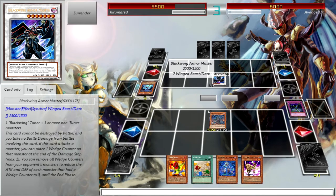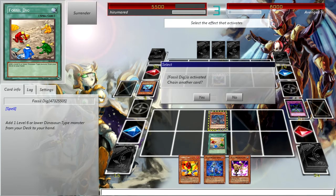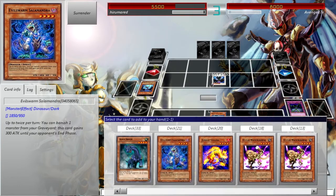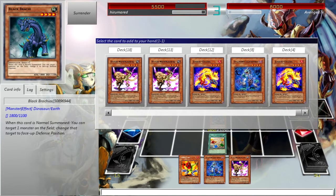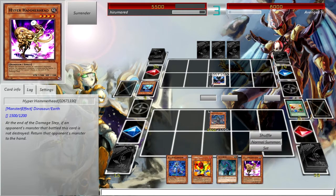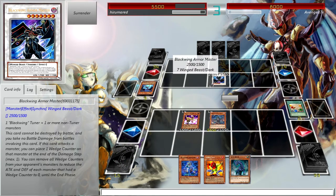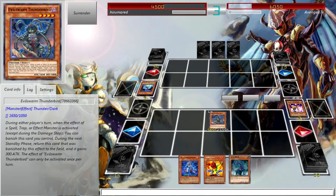Oh, Hyper Hammerhead! Would Hyper Hammerhead work on this guy? I'm not actually sure how Hyper Hammerhead works to be honest. Let's see — if I could put him in defense mode he'd have 1500 defense, and then I wouldn't be able to bring out Hyper Hammerhead and he can't be destroyed by battle. So let's just bring him out anyway, because why not. I'm gonna see if this works. Yep! Well that's nice to know.